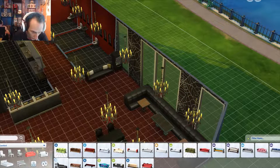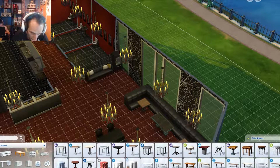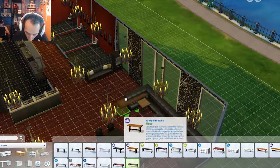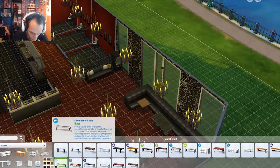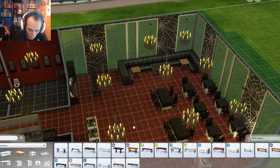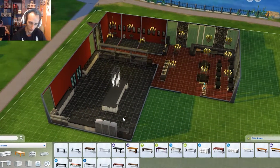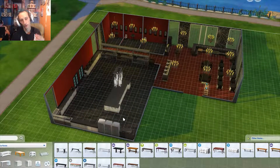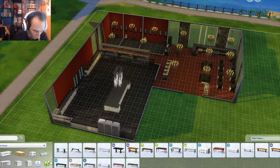Now I need a little waiting area, so I want a sofa type thing to go over here. We'll put our little beverage station right there. Go back to the tables, give me the coffee table looking things. Now that looks kind of weird but that's cool — so we got a little starter area. I kind of like this, it's kind of working out really nicely. I think that's basically everything we need for the restaurant anyway.